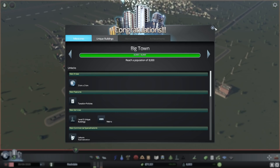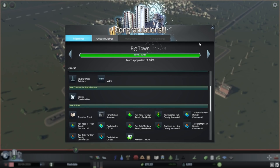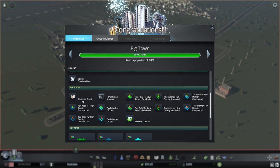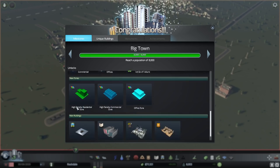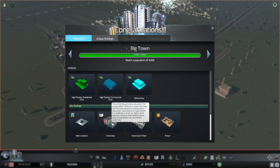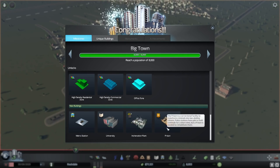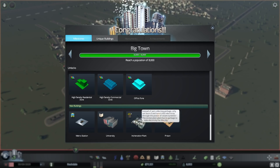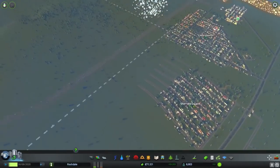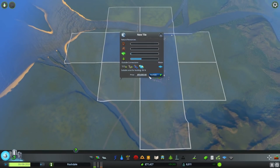We've got our new milestone. We've got new taxation policies, we can buy a new area - I'm going to do that immediately. There are new services, an education boost, and new taxes we can enact with the new zones. I've got a university, which is really tempting. I don't think we have a prison or jail problem. An incendiary plant is another thing I'd really like to invest in.